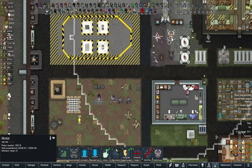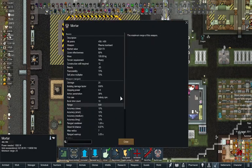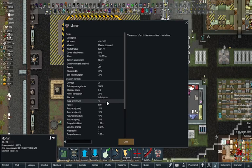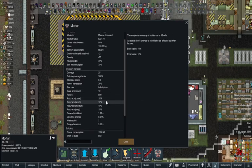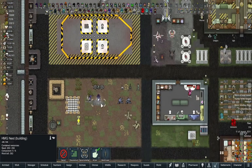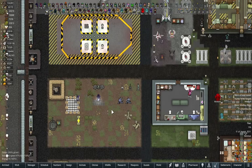Dragon finally finished the mortar - it's a heavy plasma emplacement that fires a burst of slow-moving plasma orbs from afar. Stats: 25 damage, 38% armor pen, 10 burst shot count, 500 range, crappy accuracy, 1 second cooldown, 7 miss radius, 3.5 second warmup, and 1550 watts of power - a massive power draw.